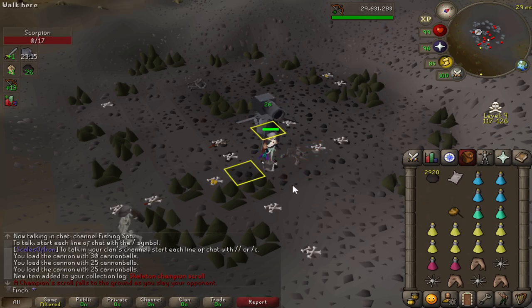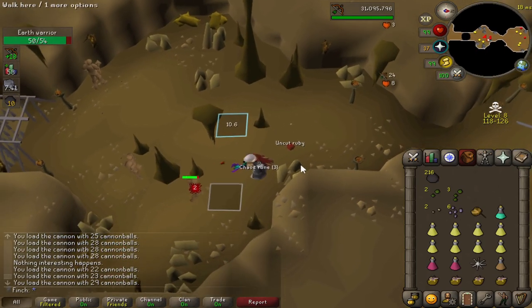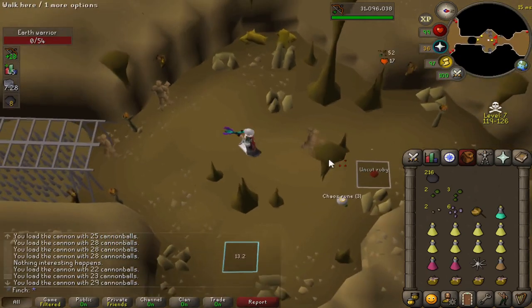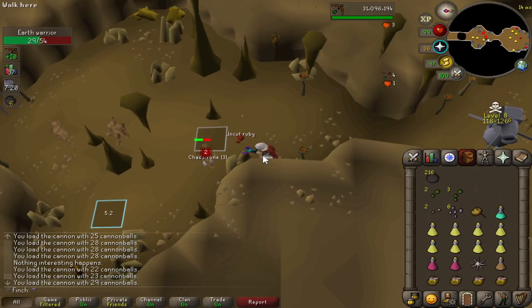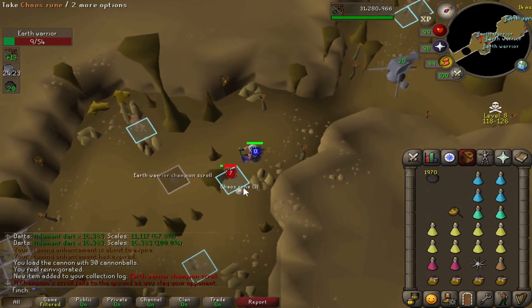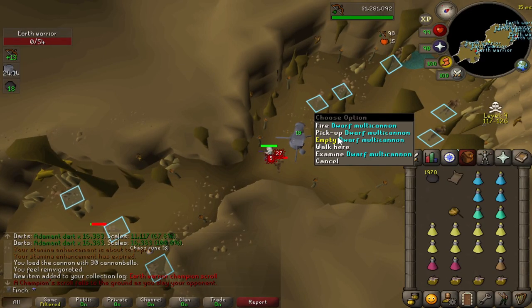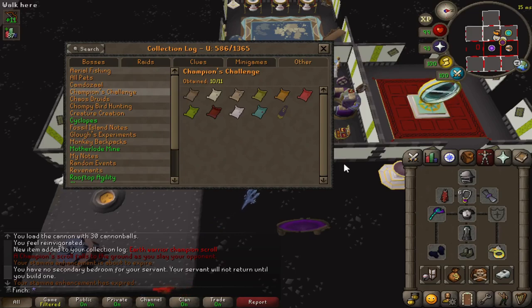One Champion Scroll left to go and it is Earth Warriors, which are pretty slow, but I will take that. I've now hit 5,000 Earth Warrior kills which does mean I'm at the drop rate. Did kind of expect that to be honest. Hoping I don't go too much drier because it is pretty slow. I think before the blowpipe nerf I was getting probably around 450 kills an hour; it does feel a bit slower with the post-nerf blowpipe, maybe around 350. Final kill count for the Earth Warrior Scroll was 5,618 — only slightly over the drop rate, and actually that was the only one that I did go over the drop rate on, so I think I've been pretty lucky with these challenge scrolls.